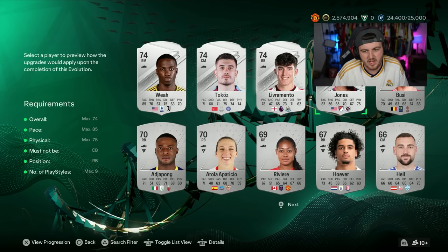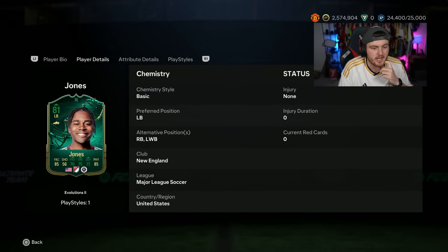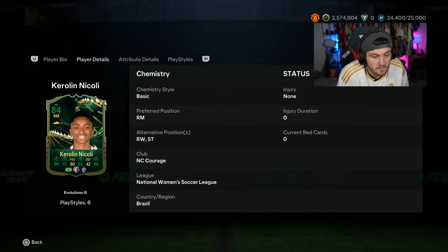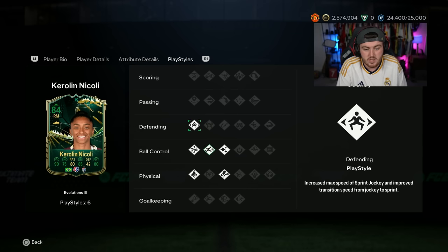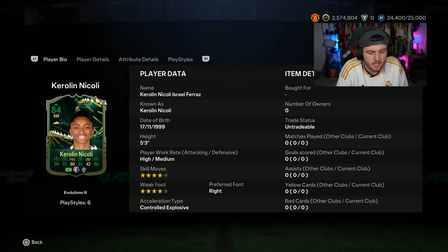It's hard to link Chiellini already, so MLS evos could help. Caroline Niccoli can play as striker, has four star, four star, high/medium work rates, and can get some really, really nice stats — she's probably OP in-game with some nice play styles. Ultimately, it just comes down to what you want on your card, what your club needs, and whether there are any players you have a personal connection to.